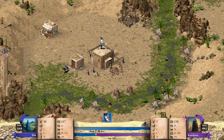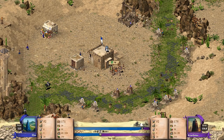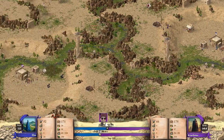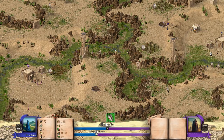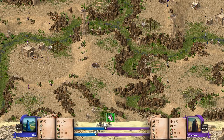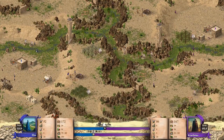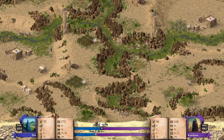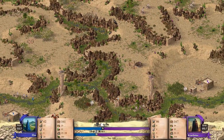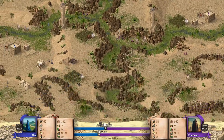Flex hat auf jeden Fall ganz gute Erfahrungen, weil er hier die Holzfäller am Anfang sehr nah neben die Bäume platziert – das machen ja quasi nur Profis. Ich lasse mich überraschen. Flex hat auf jeden Fall ein Freilos von den Vorrunden und konnte dadurch das erste Spiel überspringen. Er spielt jetzt gegen Cari Lotus, beide hier schon mit dem Early Horse Archer Nerv.